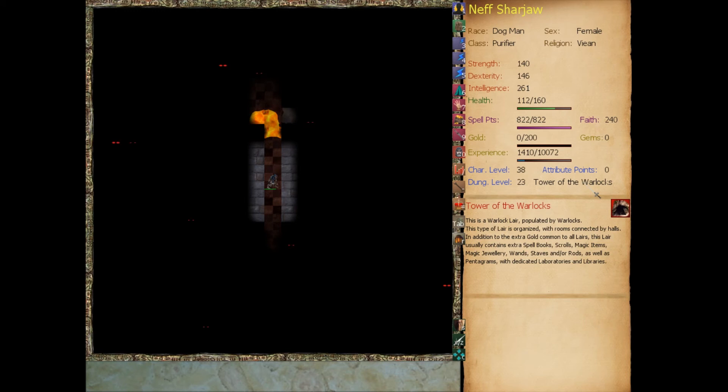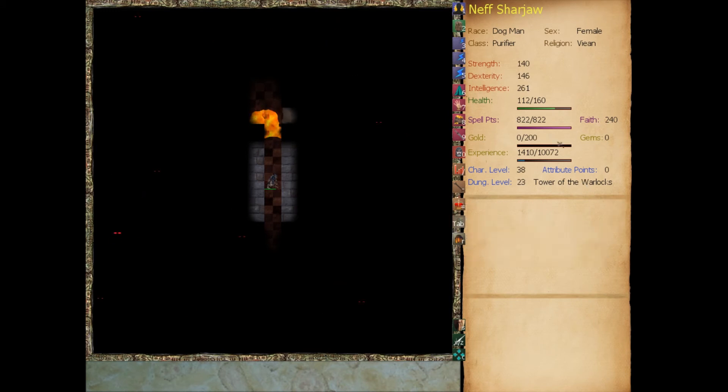Tower of the Warlocks — Warlock Lair, populated by warlocks, organized with rooms connected by halls. In addition to the extra gold common to all layers, this layer usually contains extra spellbooks, scrolls, magic items, magic jewelry, wands, staves, and rods, as well as pentagrams with dedicated laboratories and libraries.